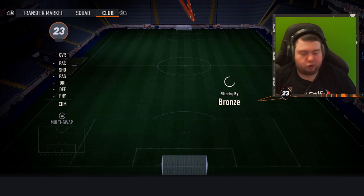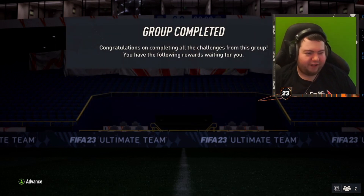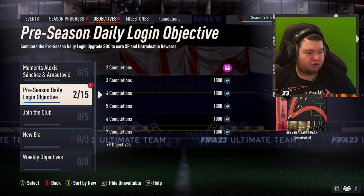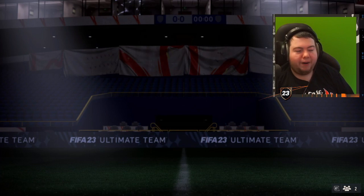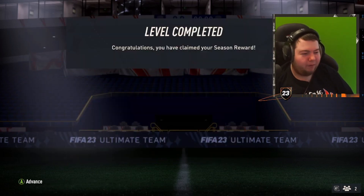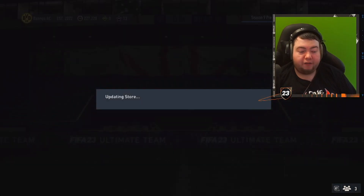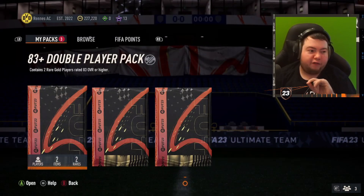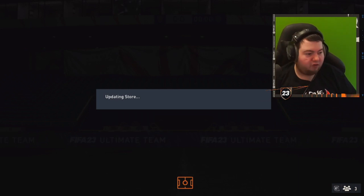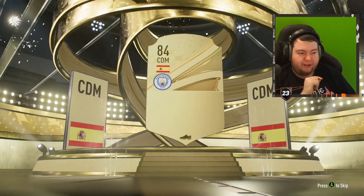Let's do the daily login SBC because if you don't do this yourself you will regret it. We get the objective claim as well, which means a special pack. There's a 2-of-84 players pack and unlocking more season progress gives another 5-of-84 players pack - pretty solid fodder. I'll discard Socrates just for the sake of the content and open up these packs.